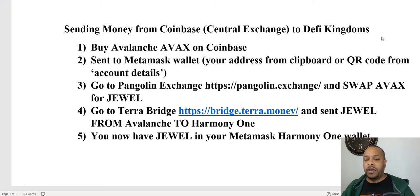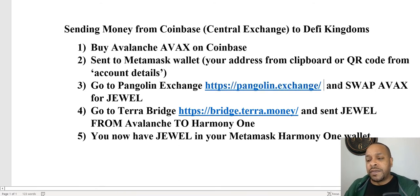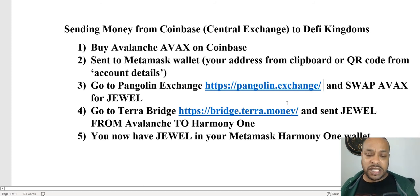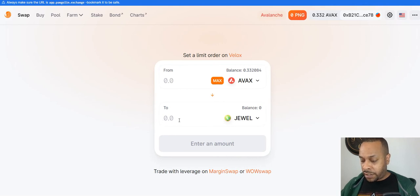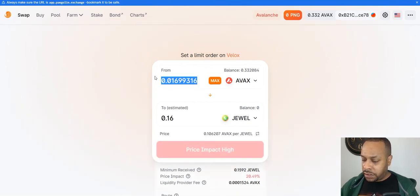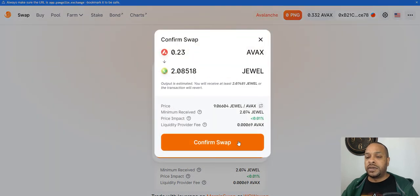Okay, a bit of a correction - we actually have to go to the Pangolin exchange. I'm sorry, I must have thought it was Trader Joe but it's Pangolin. There's another decentralized exchange on the Avalanche ecosystem. So use Pangolin's exchange to swap our AVAX for JEWEL. Over here we're going to swap - let's say 0.23 - actually 2.23. Swap, confirm swap.